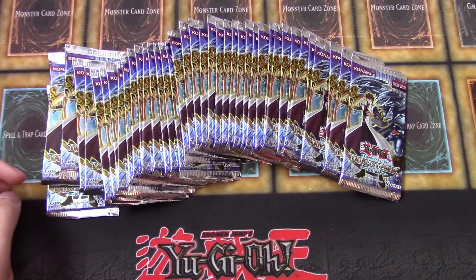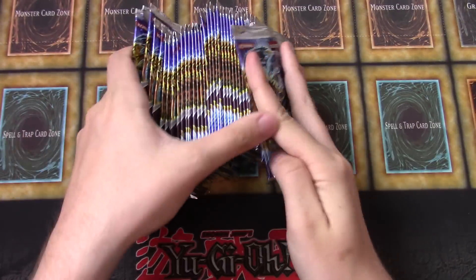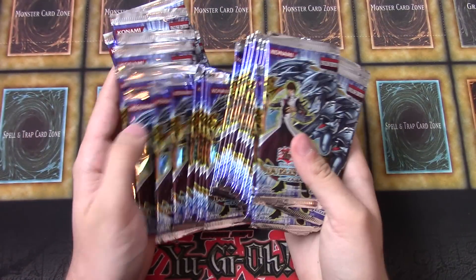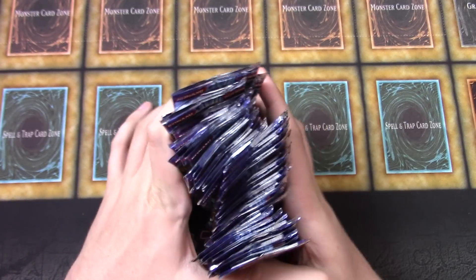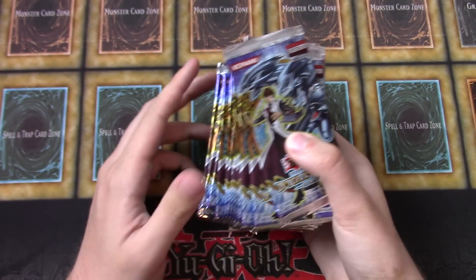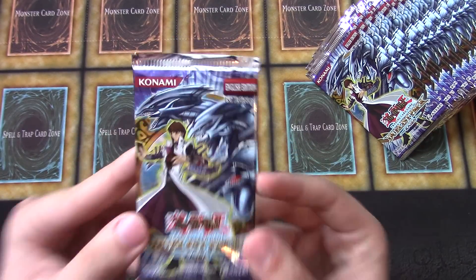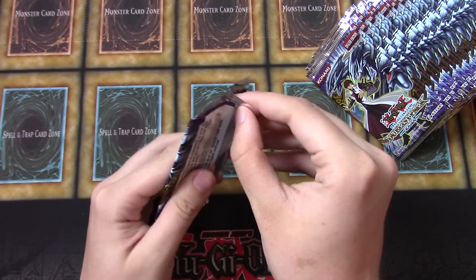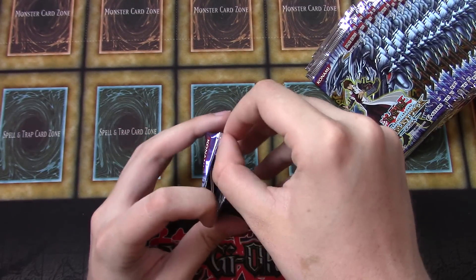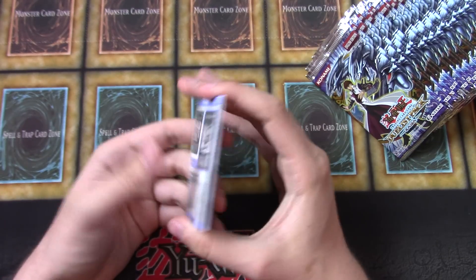All right, so you got all the packs unpacked from their blister packs here. 40 Duelist Packs back — this was most definitely the most well-sought-after pack ever created because of the ultimate rares printed in the set, like Chaos Emperor Dragon and Crush Card Virus. Definitely super excited to open these — they're also first edition, which is super cool. Let's see what we can get. Definitely a lot of value cards in there; even just the super Blue-Eyes is worth a bit.